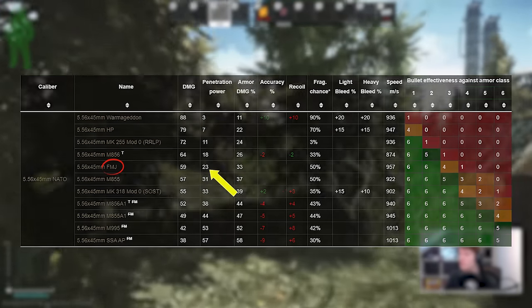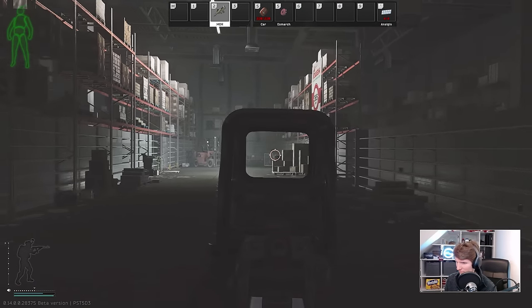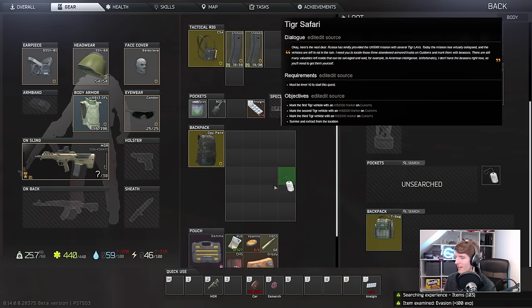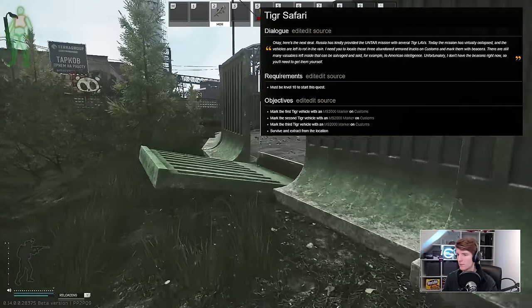The saving grace of FMJ is that with the new armour system, you should be able to penetrate most non-plate protection, which is overwhelmingly class 2 on the easily available modular armour that you're likely to face in the early to middle stages of the wipe, but even FMJ itself is quest locked behind Tiger Safari. To be fair, this is only the second quest down Peacekeeper's line before becoming available, which isn't actually that obnoxious.